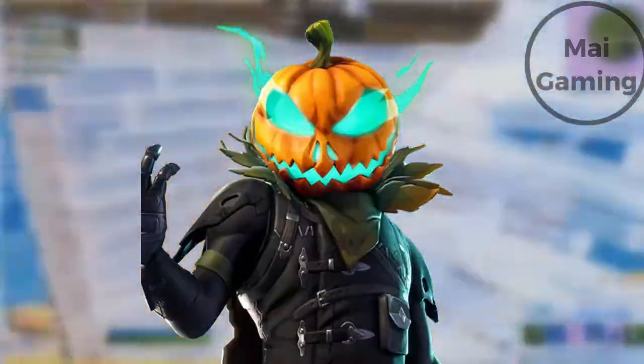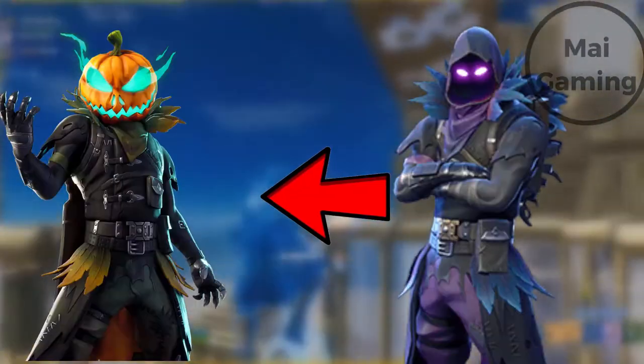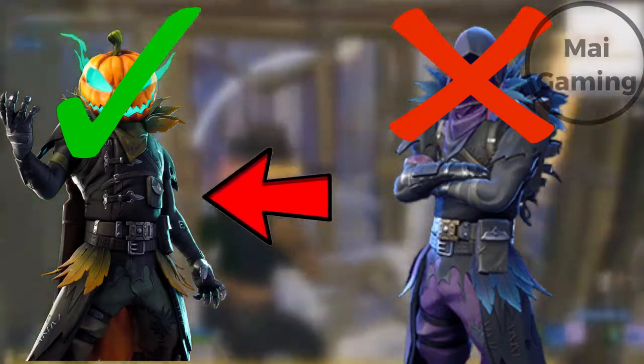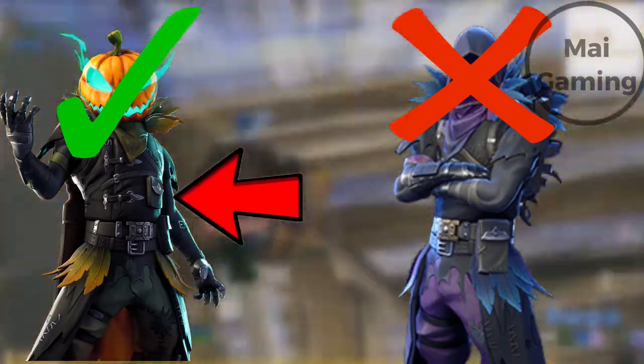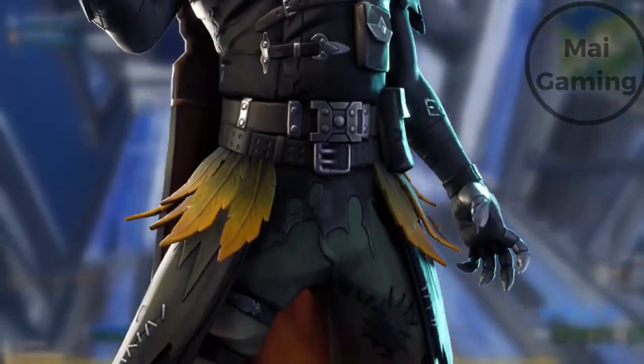Number 4 is Hollow Head. The skin looks okay at first, until you look at the details. It looks like Epic just swapped the face of the Raven skin and placed a pumpkin on it — such laziness. It doesn't even look that good. The color scheme doesn't match, except for the little yellow part. Someone probably thought of this name in 5 seconds.